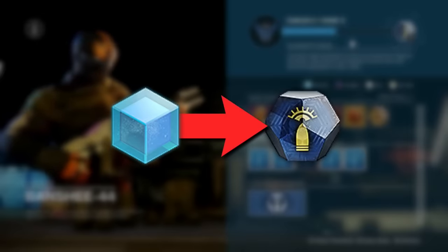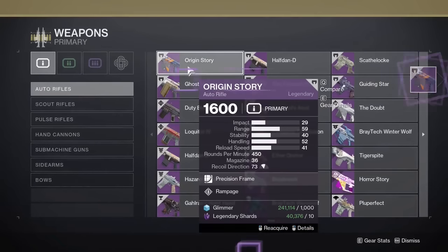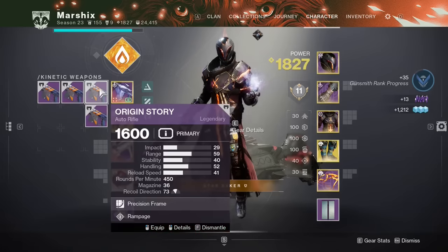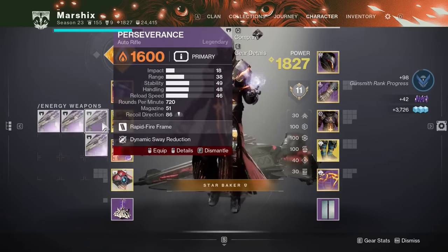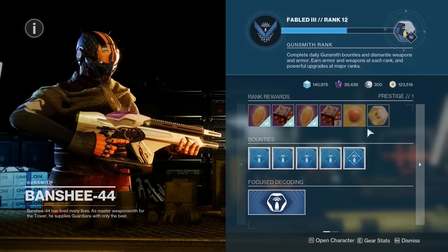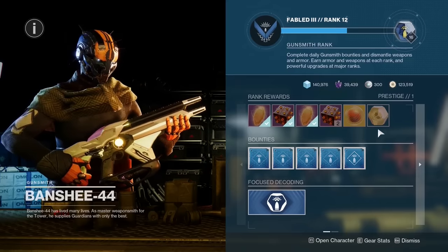You can turn glimmer into gunsmith reputation. Head over to collections and pull out a bunch of legendary weapons — this will cost glimmer and legendary shards, but legendary shards are being removed next season so they don't really matter. Once your inventory is full of legendaries, turn right around and delete them all for 7 gunsmith reputation each. If you do this a bunch of times, you can eventually rank up the gunsmith and get valuable items like ascendant alloys and exotics without ever leaving the tower — without ever taking a step.